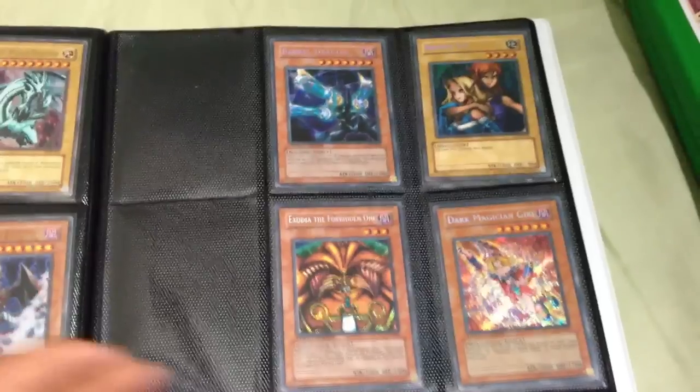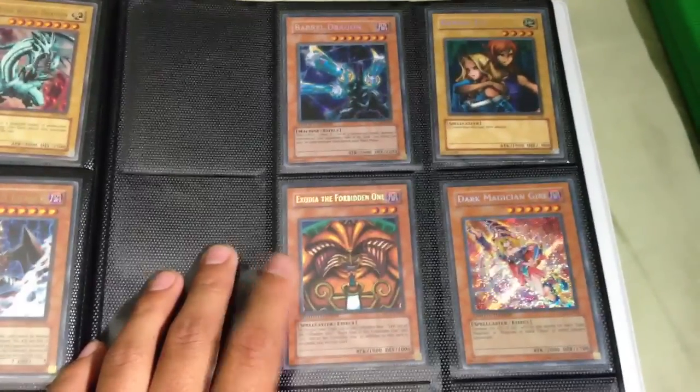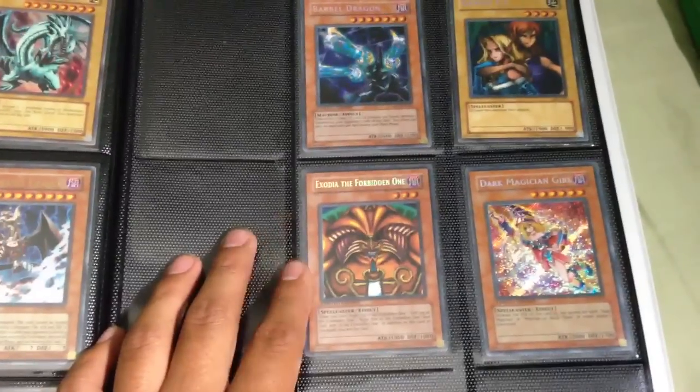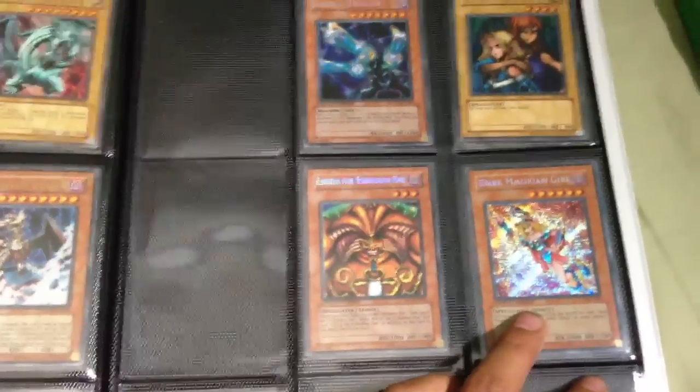Moving on to the secret rares: Barrel Dragon, Gemini Elf, Exodia the Forbidden One from Master Collection One, and Dark Magician Girl.